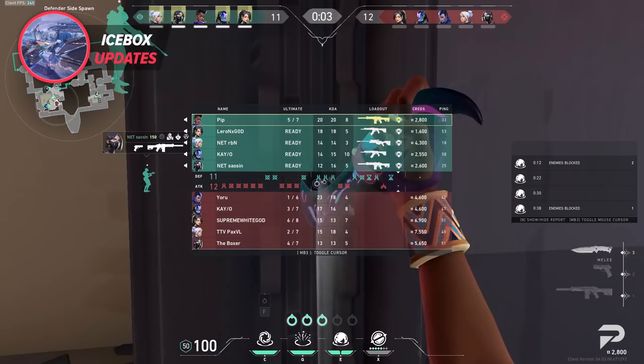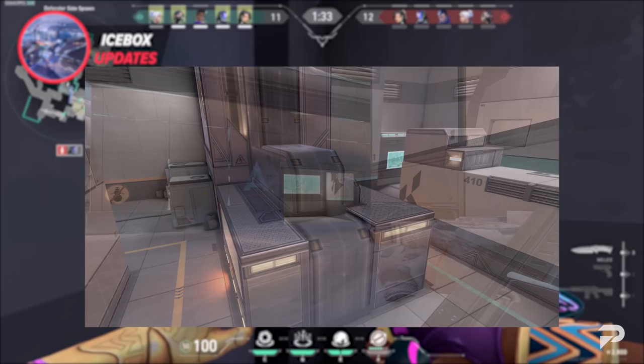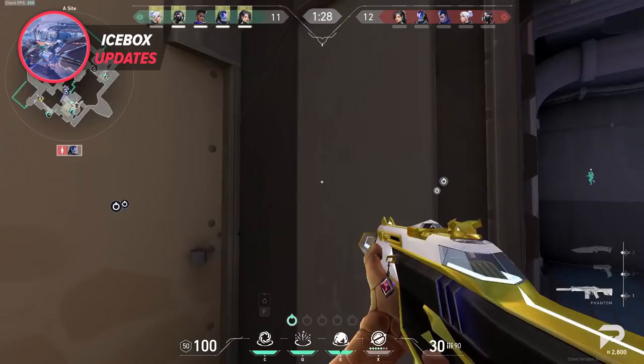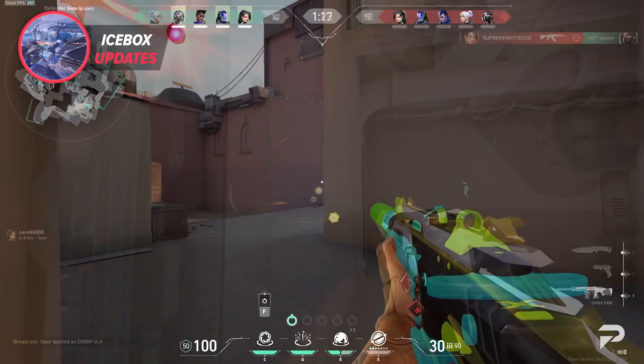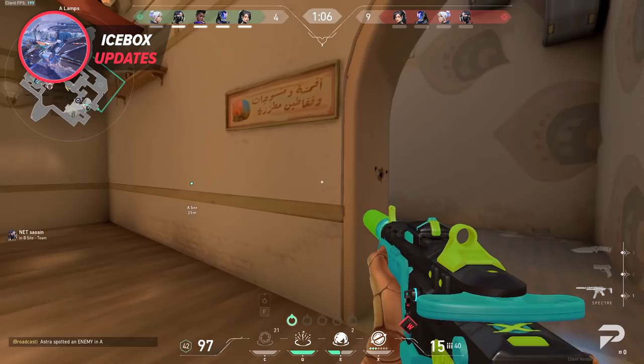A site doesn't have any structural changes like B site — only some minor additions and subtractions. Examples include the addition of a Radianite crate in backsite A, the head peak on the attacker-side pipes has been removed, and the doorway into A has been lowered to prevent Jett players from shooting at your feet while rotating. That rounds out the Icebox changes. Overall, these are interesting changes — they didn't overhaul the map's overall structure but managed to add and subtract in meaningful ways to address the community's problems with the B and A bomb sites.